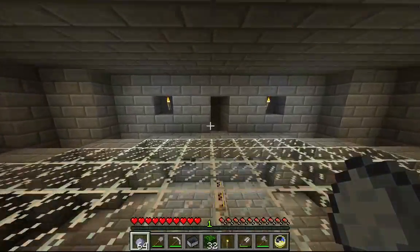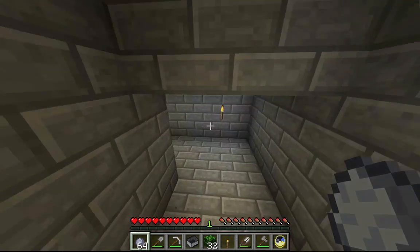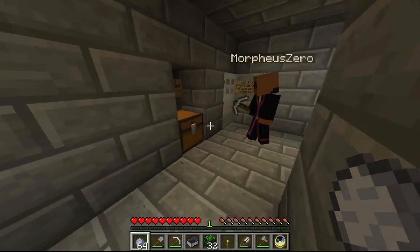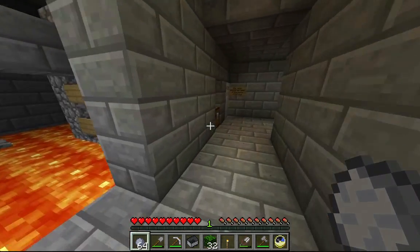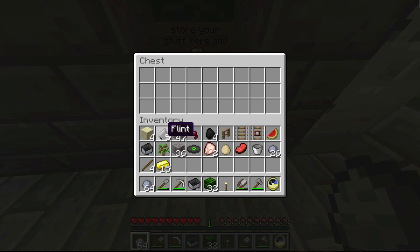We got two out of four. Alright, so this door over here — our extra room. It's probably going to be horrible. This door should be open if you are victorious. Oh fuck, oh shit. Look in here, Morph. Motherfucker. It says store your stuff in here and die, so I'm going to store my stuff.